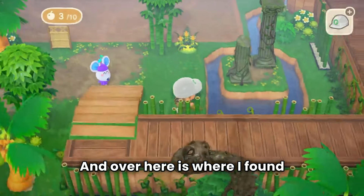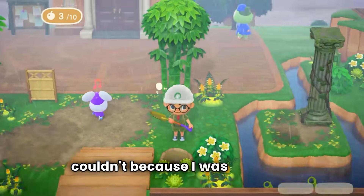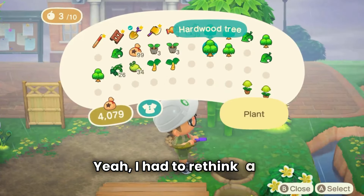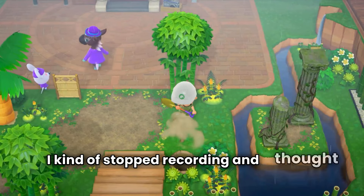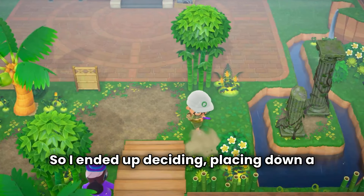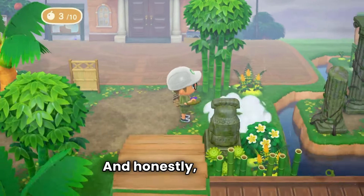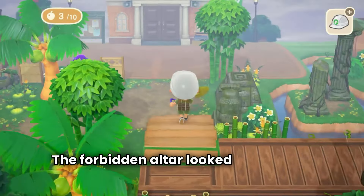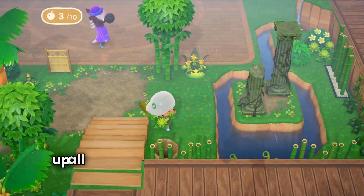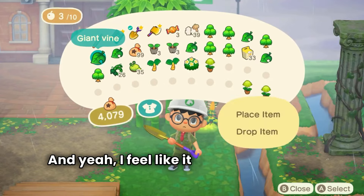Over here is where I found out I could not plant a tree, and I was so disheartened. I just feel like you should be able to, but you couldn't. So I had to rethink a lot of things — I stopped recording and thought about what I wanted to put over here. I ended up deciding to place down a root, like one of those giant beanstalk-looking things. I feel like it will look good enough, and I think it worked out pretty well — it gives that green aesthetic I'm going for.